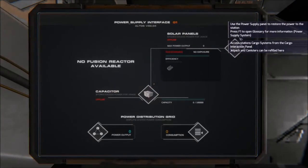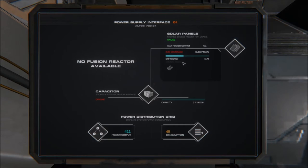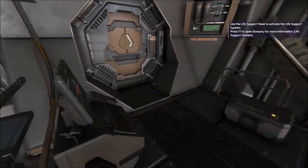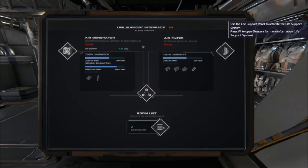Off the bat you're going to want to turn on your power - solar panels. These basically give you a certain amount of power output, exactly 411 power output here, given that I'm going to have 41% efficiency because we're relatively far. The starter planet is Bethier and it's relatively far from the sun. You're also going to want to turn on your capacitor - what this does is it stores excess energy. There are some bugs with consumption; it doesn't always show how much you're consuming.